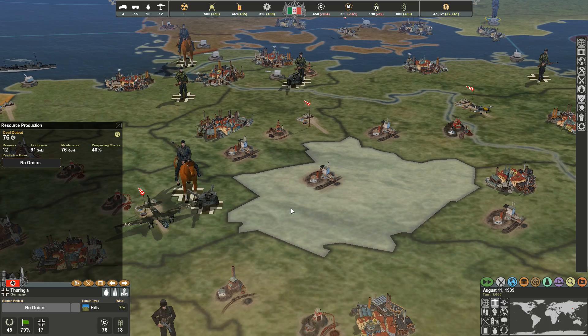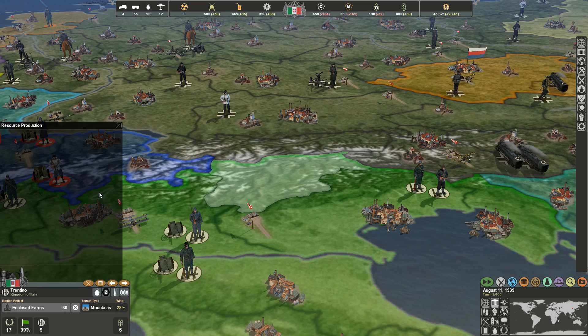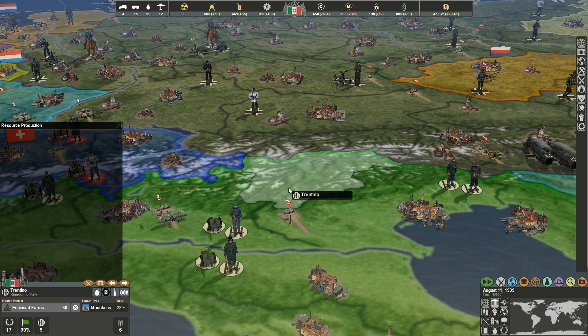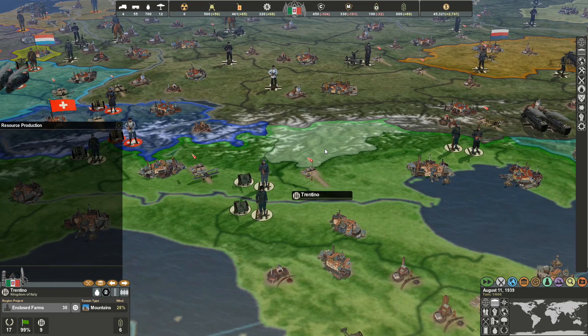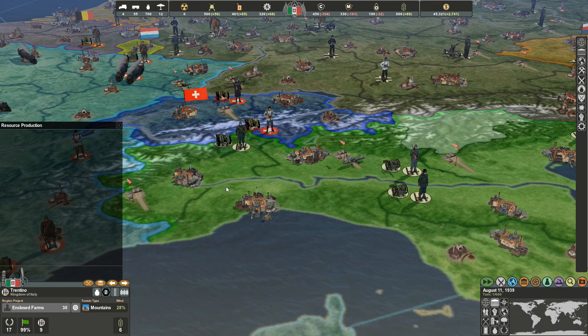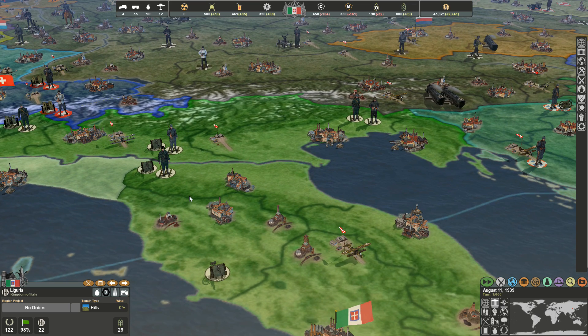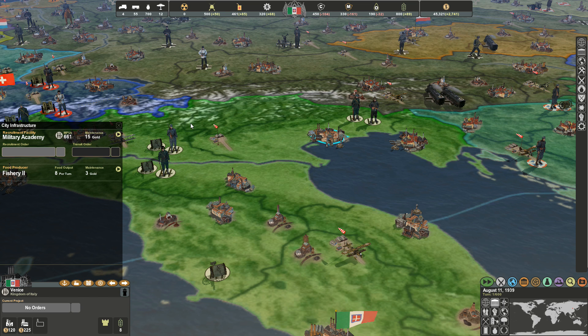Some areas, like Trentino, are completely dead areas — the best thing they can be is defensive fortifications, with no resource production and no city. In these games you're not able to actually build cities, so you've got what you've got and have to work with it to be successful.